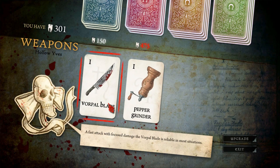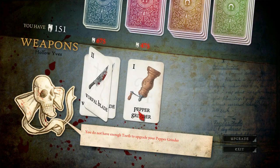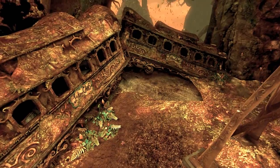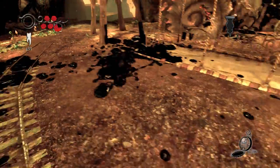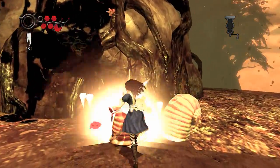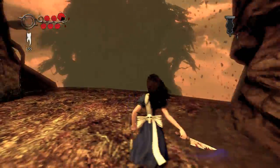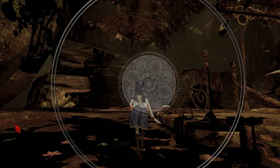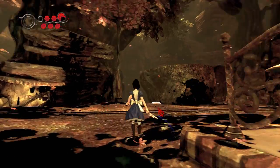Now I get to upgrade something. I can go upgrade the vorpal blade — I am absolutely sure I want to do that, because that's a really nice weapon. Technically they're all really nice; they all have their uses. So I press escape and I get the upgrade. That's what I thought I was missing — so there you go, you can upgrade them whenever you choose to.